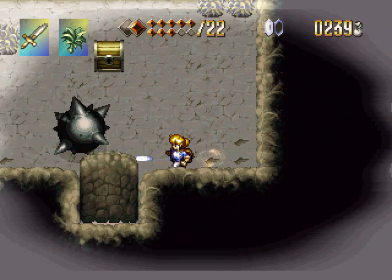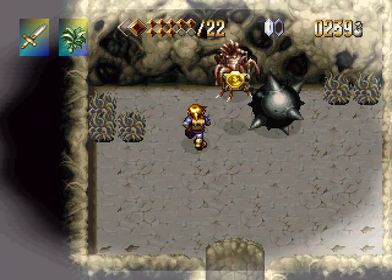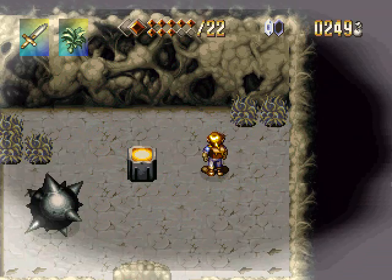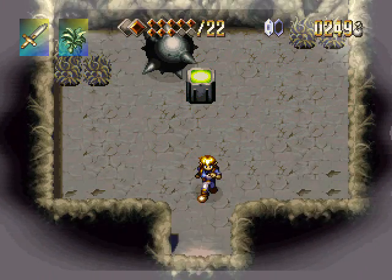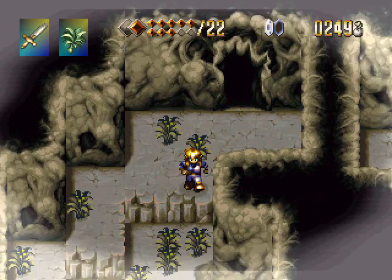Now we have a treasure chest — what is in the chest? There's a monster in the chest. And that is all. Step on the switch, and now our path has been unlocked. As we head down here, the block is now gone.